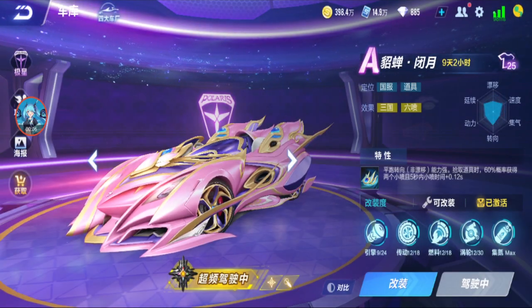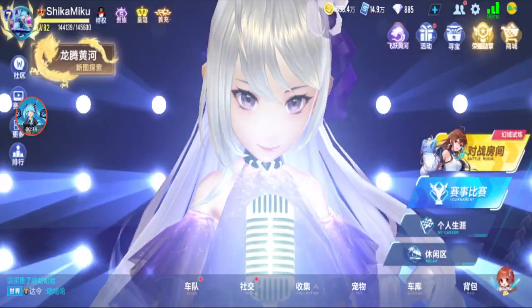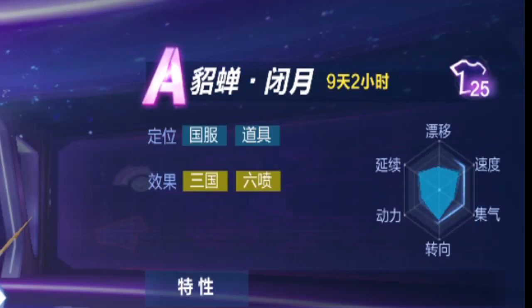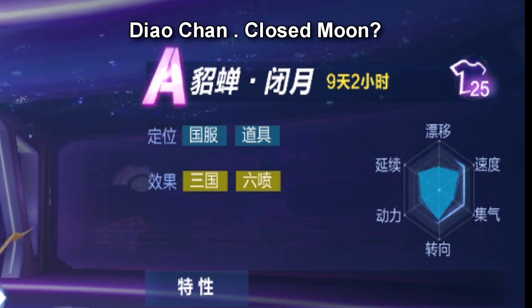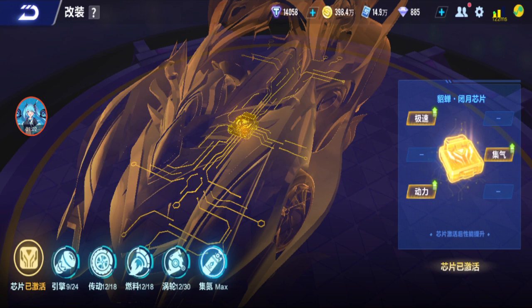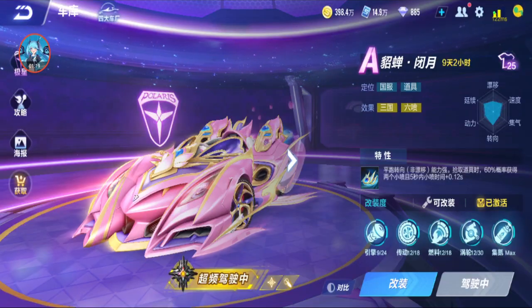Okay guys, I'm back in QQ Speed Mobile. There is a new gift pack voucher diamond — there's a gift back diamond car on stream. I clicked one time and got it on trial for 10 days. Since I have a trial, might as well test it out. By the looks of its characteristics, this is an item card. Its name is Diao Chan Close Moon — that's a direct translation. I modded the speed way, not the item way. Item way would be right, but for speed it's left, so the modding is left-left-left-middle.